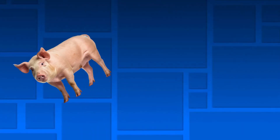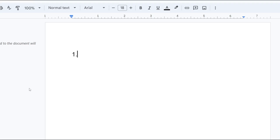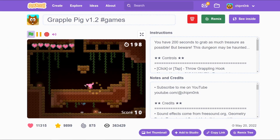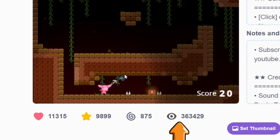I decided instead to make Pig Dash. Why Pig Dash? Well, there are three reasons. The first reason is that pigs are pretty awesome. The second reason is the same as the first reason, but in all caps and with exclamation marks. The third reason is that the last time I shared a project with Pig in the title, it got 11,000 loves and over 300,000 views.